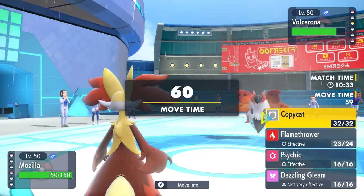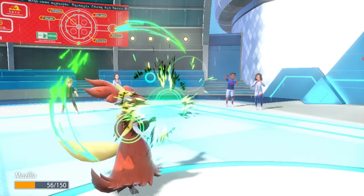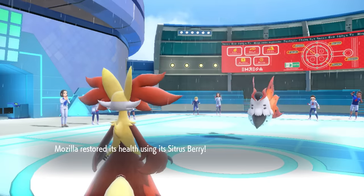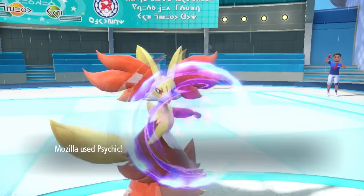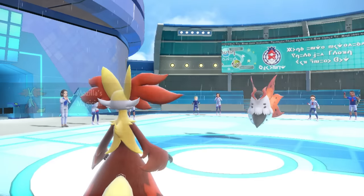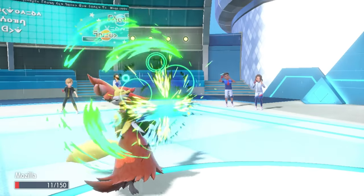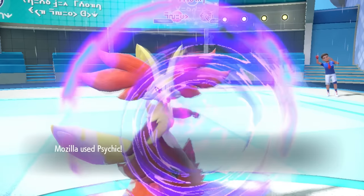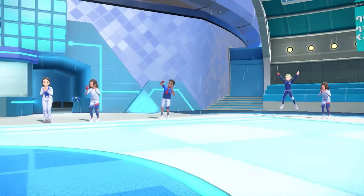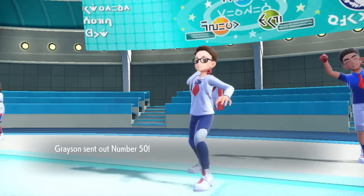We have ourselves a 1v1 situation with Delphox versus Volcarona - kind of perfect since they don't have a Quiver Dance. I come in, take the speed drop, and go for Psychic then eat the Citrus Berry to heal up full. It's looking close on whether I can take another Bug Buzz. I go for Psychic but it's not enough to knock Volcarona out - I steal its Focus Sash which is useless - but if I can live another Bug Buzz we might have the game. The Bug Buzz hits and I live with 11 HP. That stolen Citrus Berry was the most clutch thing of all time. Another Psychic takes care of Volcarona.